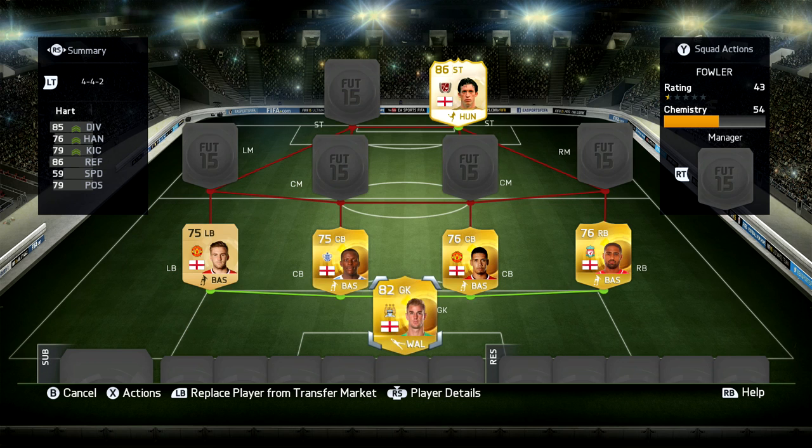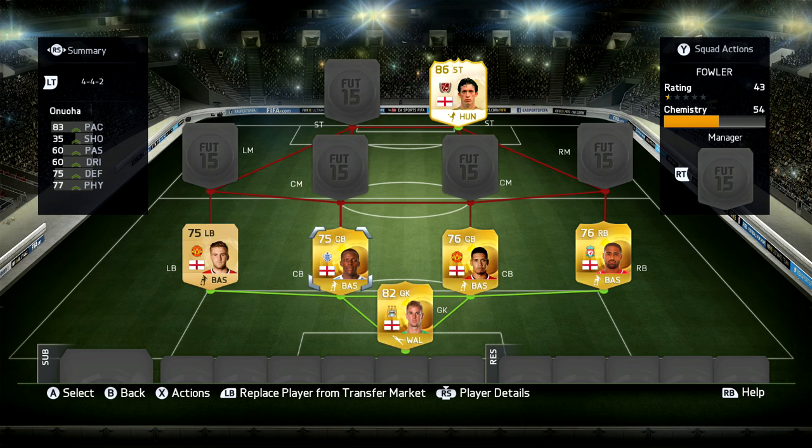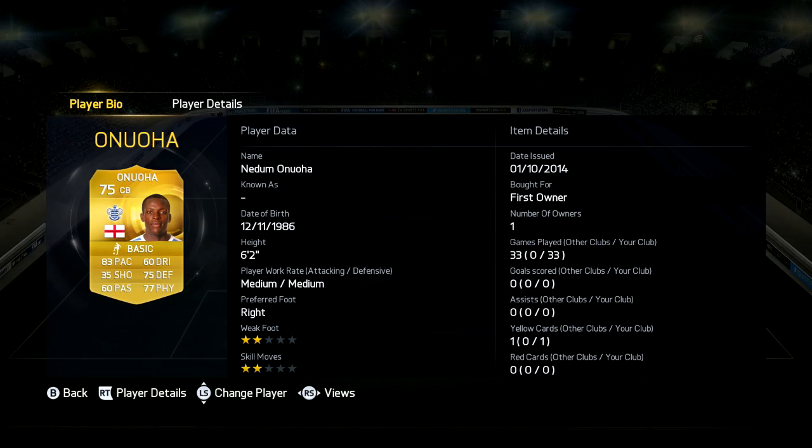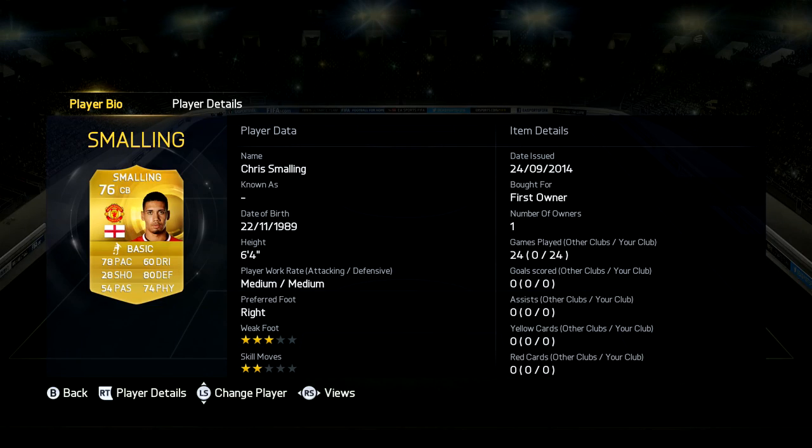As you can see, this is my defence and my goalkeeper. Left back we've got Shaw, and we've got Anua — I think that's how you pronounce his name, it looks like KSI — and we've got Smalling and Johnson, and obviously in goal we have Joe Hart. He cost me 4,800 coins, 6'5 tall, 85 diving, 86 reflexes, 76 handling and 79 positioning. Centre back wise, Anua has 83 pace, he's actually 6'2 tall, very solid centre back with medium-medium work rates. And also Smalling, very tall at 6'4, 78 pace, 80 defending and 74 physical stats.